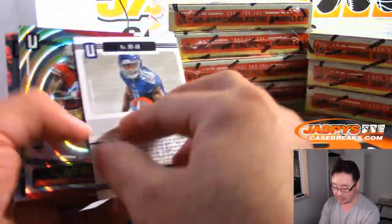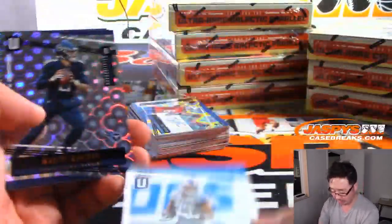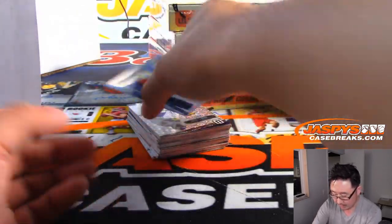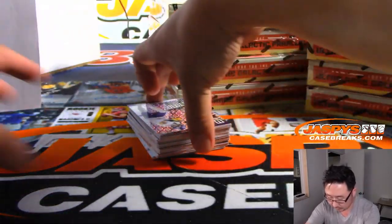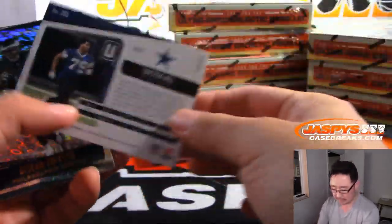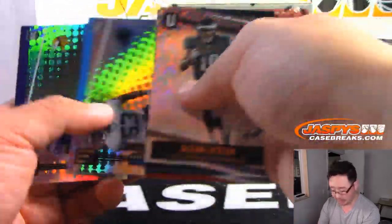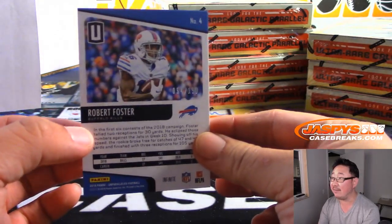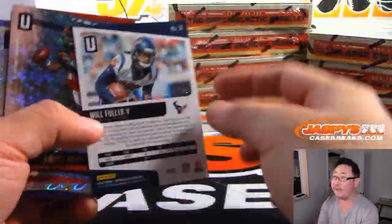These are not numbered, so that's why I'm kind of breezing by these — I'll catch the big parallels for sure. If I happen to miss anything, don't worry, our shipping team will catch those. Here's Jeff Wilson Jr. to 129. The Galactic is what we're really looking out for, and those Fireworks. That's an Astral to 200. And there is Tyree Jackson — Buffalo! — Daniel Hayes with the Bills.